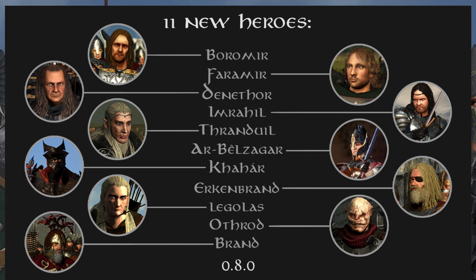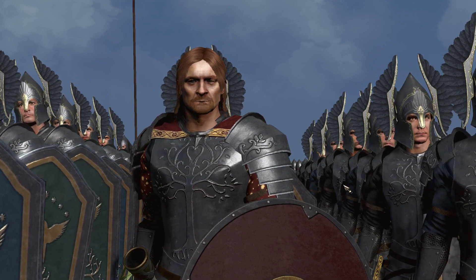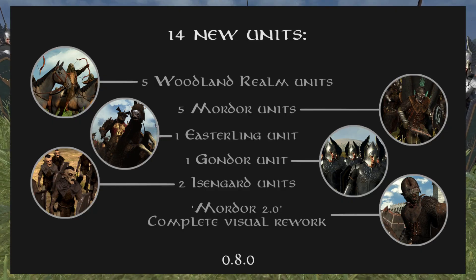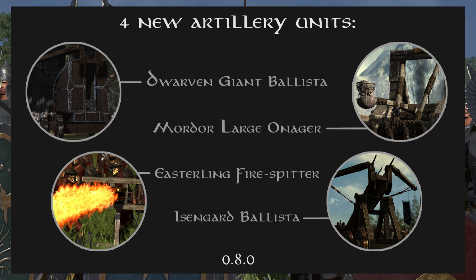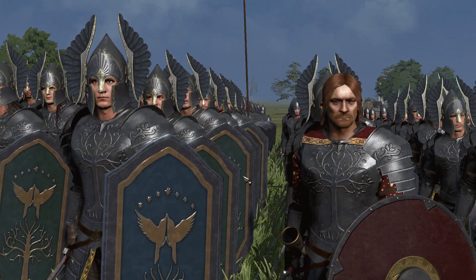We also have Thranduil added, and Bel Zagar with Kahar — who I believe are Harad and Easterling generals — then we have Erkenbrand, another Rohan general, and then Legolas, Auffrod (also known as Gothmog from the films), and King Brand who fights alongside Dáin. There's a whole bunch of new units and some other very exciting stuff to show off.